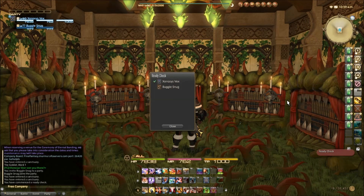Now another box will appear with the names and jobs of all your group members in it. This is very important information. There will be a green check mark or red X next to their name, indicating if they are ready or not. The green check mark means yes, and the red X means no.